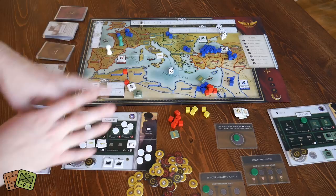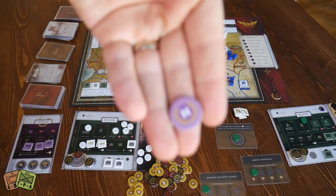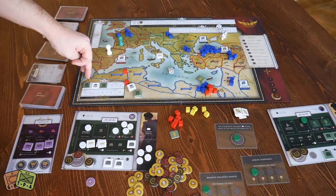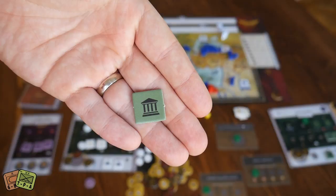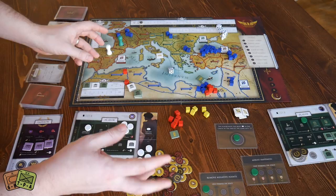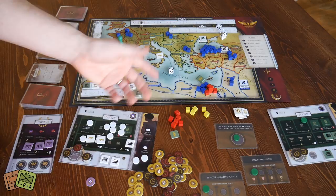To attempt an assassination, a player spends five gold and rolls a die. If they roll a three, you lose three stamina. If they roll higher than that, you die, and then the emperor moves to a different player based on hierarchy — whoever holds the heir token becomes the next emperor. Failing that, whoever controls the senate takes over: the rightmost senator with the highest value controls the senate.